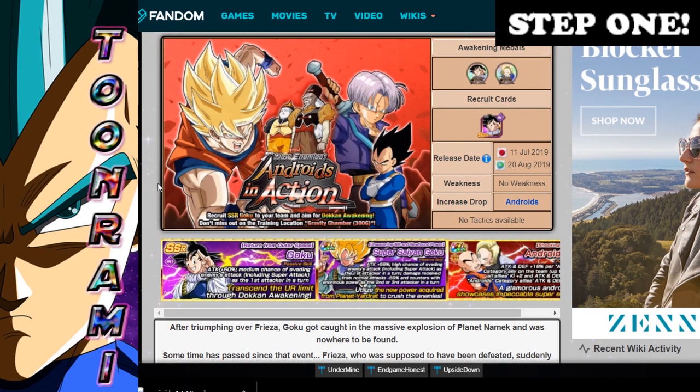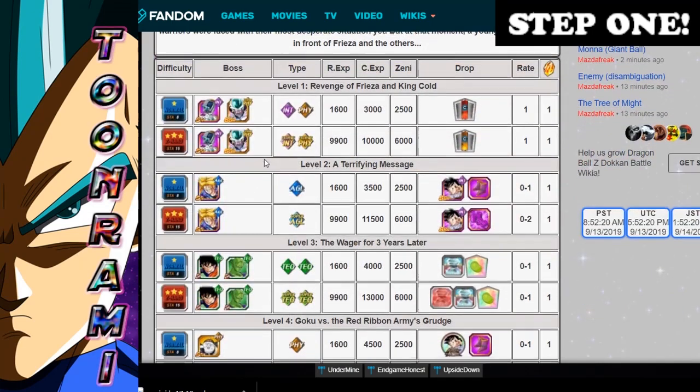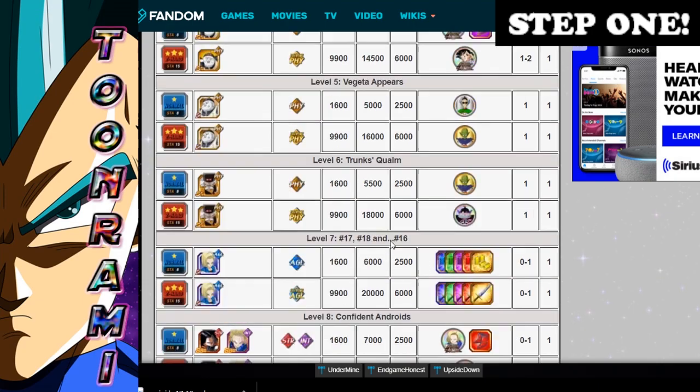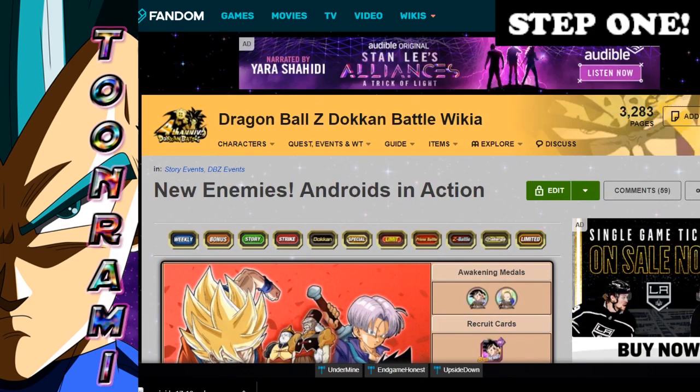Let's take a look at them. This one is probably the oldest event, and this is where you got the Yardrat Goku and the medals to awaken the Incredible Gems Shop Android 18. So you just have to go through, finish all these events, just clear them. You've got to do it eight times two — 16 times total — because there are two difficulties on each stage. Once you complete them all, you go to the next event.